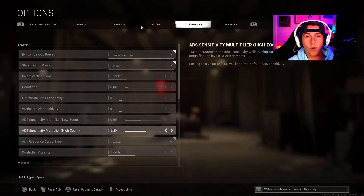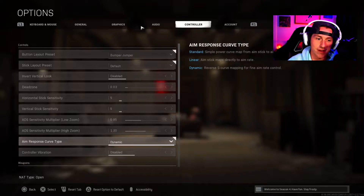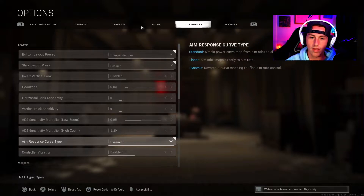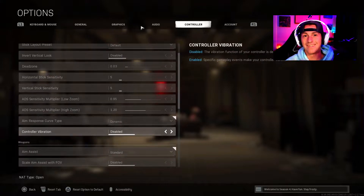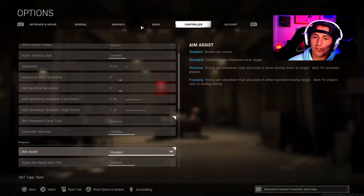Low multiplier: 0.95 — I like it a little less than one. It doesn't have to be exactly 0.95 but it's really comfortable for me. High zoom: 1.2 — this made my sniping insanely better when I put it up, and I'm considering going even higher. Response curve: Dynamic — this is super important. It makes fine thumb movements less dramatic so you have more control, but if you need to move hard and fast the character still moves quickly. It's like an S-shaped curve: low inputs are muted a bit, but high inputs like jerking the stick give faster character movement than linear would. Controller vibration: disabled — you don't need that, it'll mess up your aim.